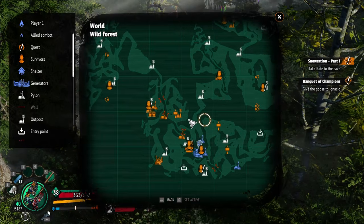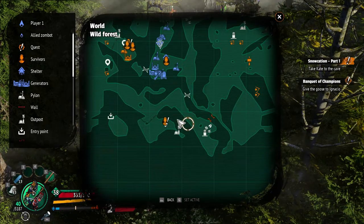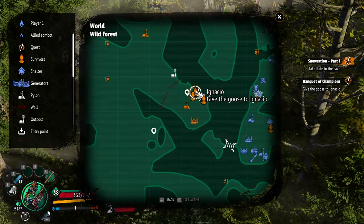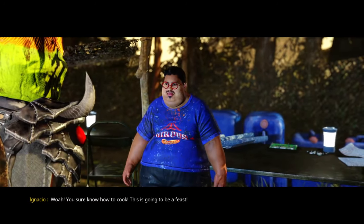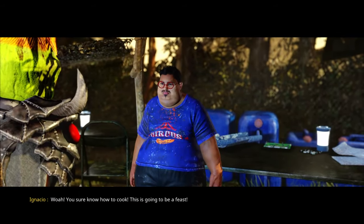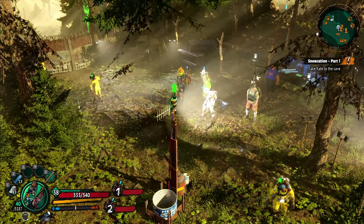I don't know where he's at. Where is Ignacio? He's right here. Alright, Ignacio — here's your Christmas goose. 'Whoa! You sure know how to cook. This is gonna be a feast.' Awkward silence. That's it. I don't know what the hell we got out of that.